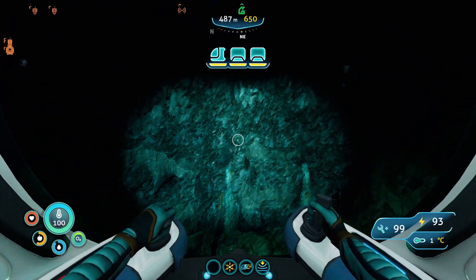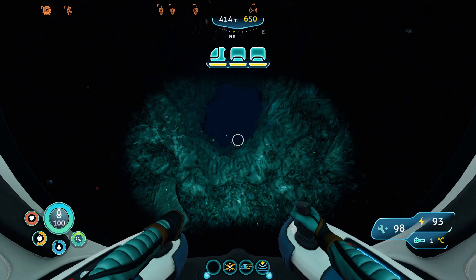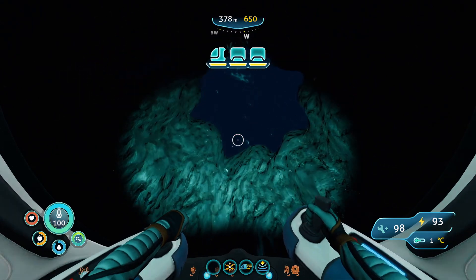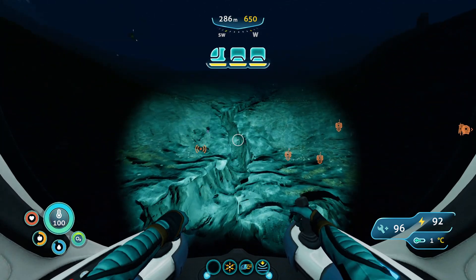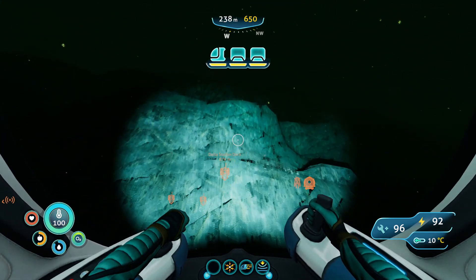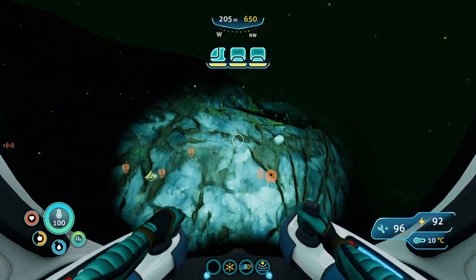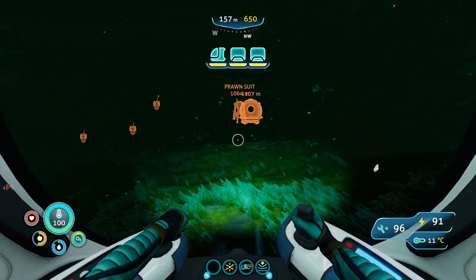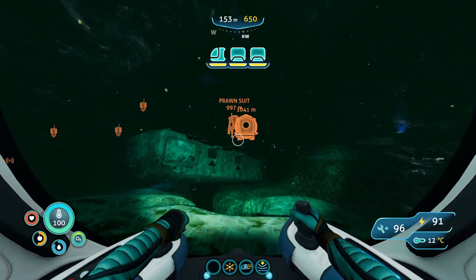We don't have inventory space for more materials, so let's head out of here. Hopefully we can get out without the chelicerite seeing us. There it is — very spooky. Please leave me alone. I think we might have made it out. We sneaked past him and now it's time to head back. Oh no — does he see us? Maybe not. We're heading back to base now. This lag I'm getting right now is actually ridiculous — I think it's because I'm recording and playing the game at the same time.